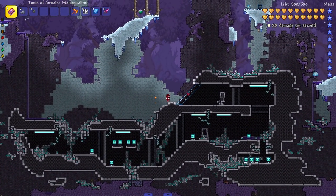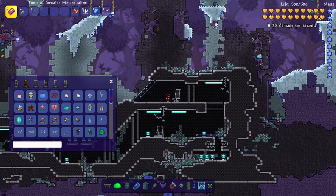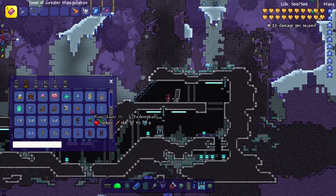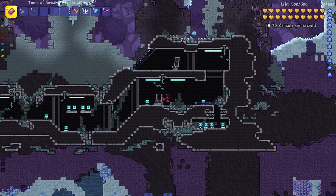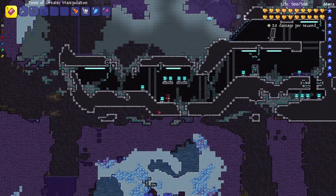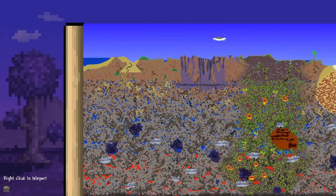Next we're over at the Crash Ship - a giant spaceship that crashed. This is supposed to be the ship of Kingslayer, which is probably one of the cooler looking bosses in my opinion. I believe he sits in his chair and you get quests from him. I love how there's stuff here that's always moving - any furniture with an animation is always a plus.